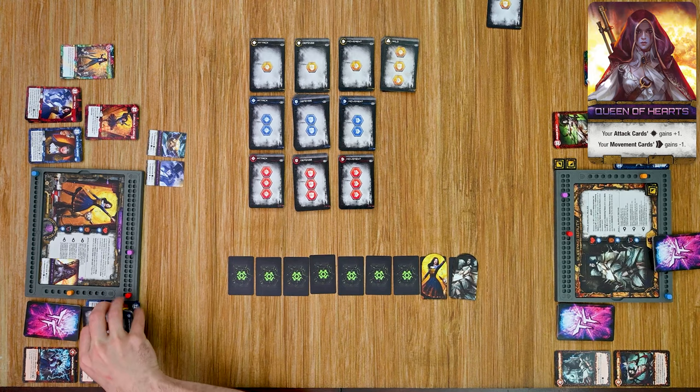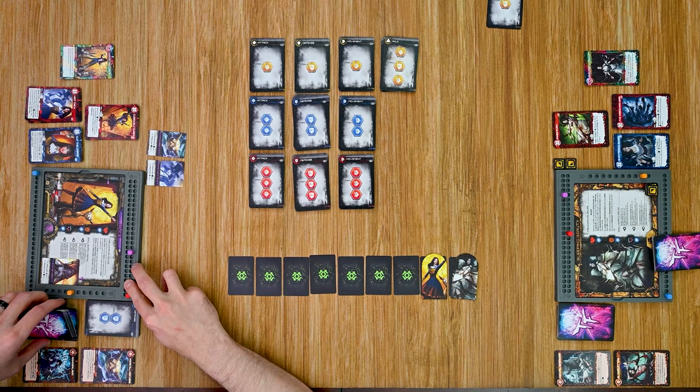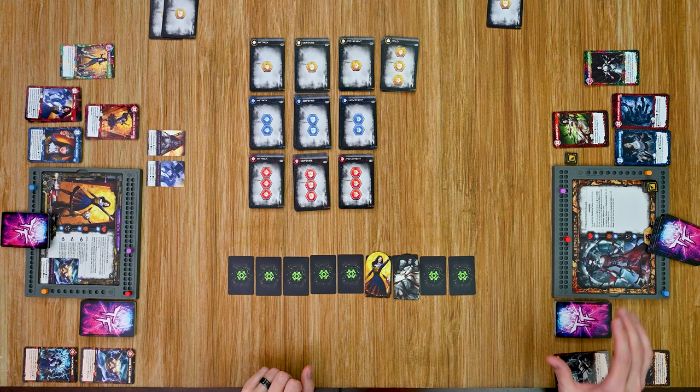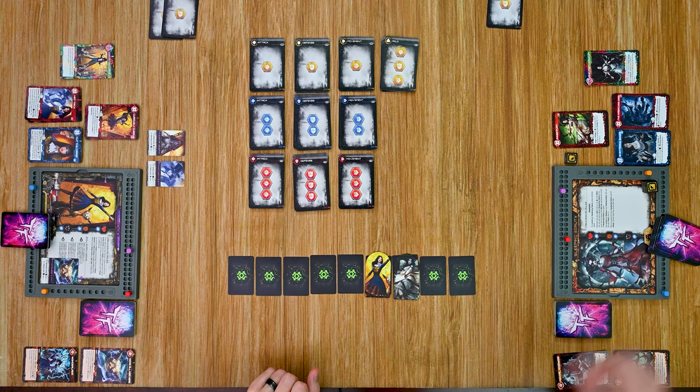That ends her turn. After a few more rounds off-camera, our fables have continued to build their decks. Both have been playing pretty defensively so far. But Sleeping Beauty has now taken enough damage that she is awake — depending upon the cards in her hand this could be a devastating round.